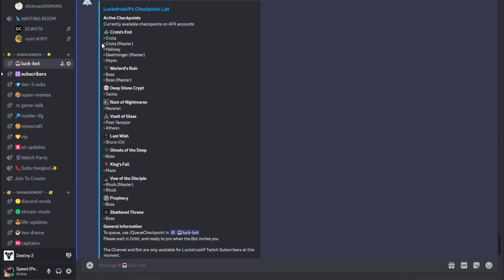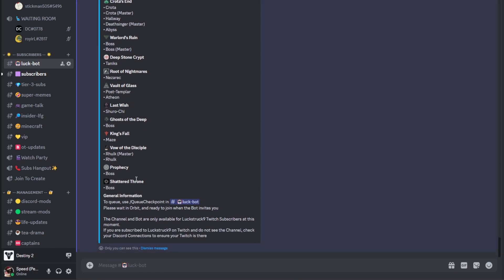So we have Crota, both Normal and Master. We've got Euryute on Master. We've got Warlord's Ruin Boss on Normal and Master. In Vault of Glass, we have Post-Templar and Atheon. If you're coming from the Fallout video and you want to know how to do spoils, you can get four of the secret chests in VoG from Post-Templar without having to do a single encounter, so you can do that fully solo.